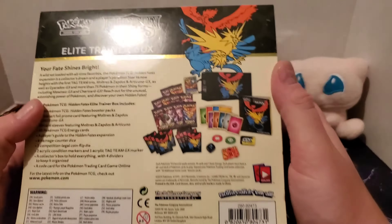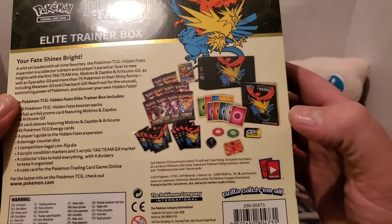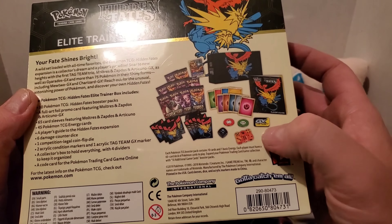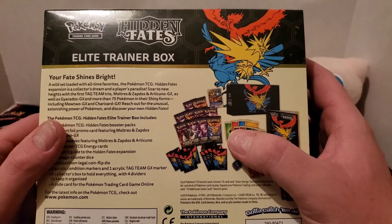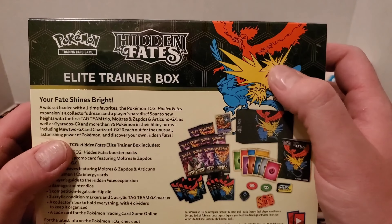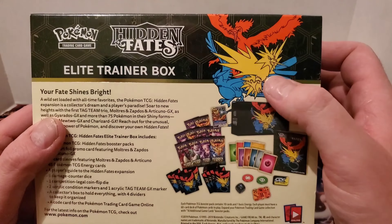So this is the back of the box. If you're not familiar with Elite Trainer Boxes, they come with card sleeves, card dividers, a pack of energies, an overview guide of the cards and how to play the game, your packs, dice, counters, and the GX Tag Team Counter. And because this is a special edition, this one comes with a promo card — the stained glass promo card of the three legendary birds pictured here.